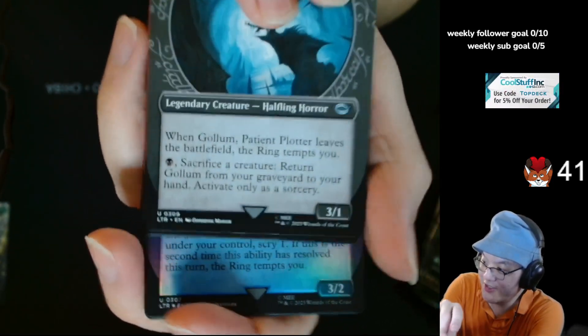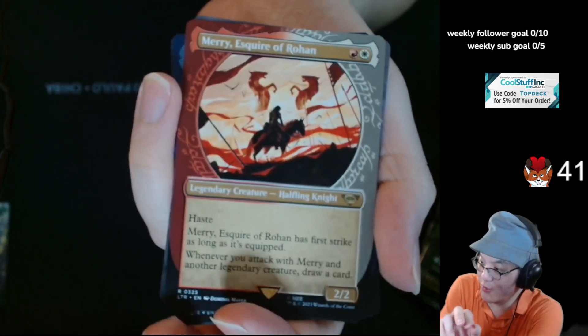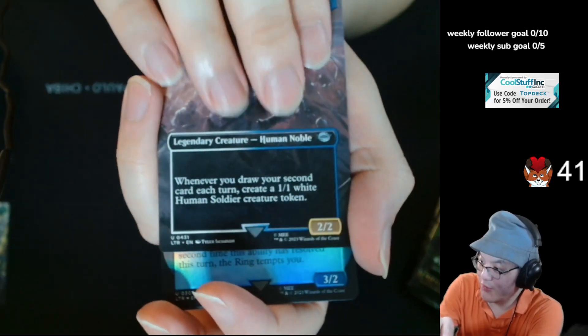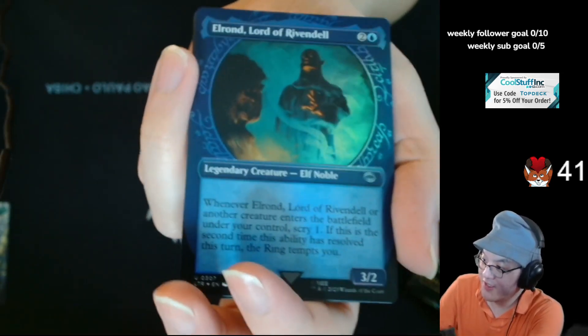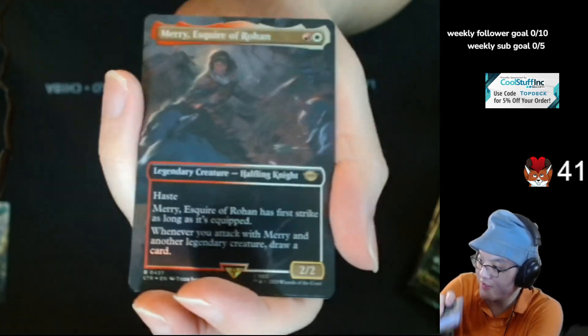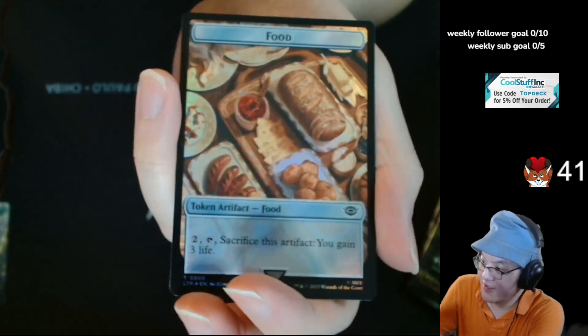Golem Patient Plotter, Ring Art. Merry, Esquire of the Shire, Ring Art. Prince Imrahil the Fair. And Elrond, Lord of Rivendell, Ring Art. And another Merry, Esquire, Ring Art. Fork Army.